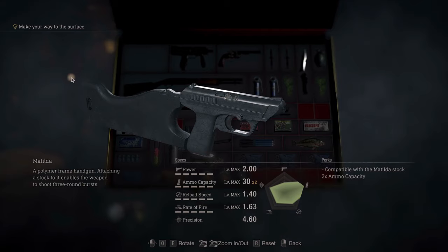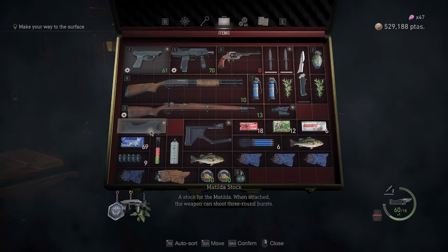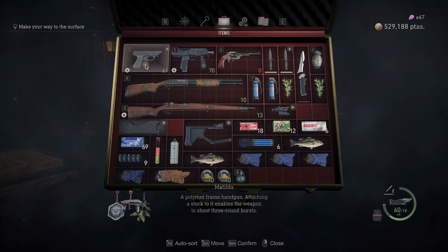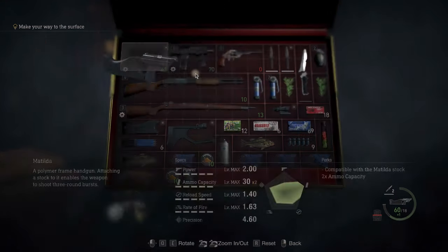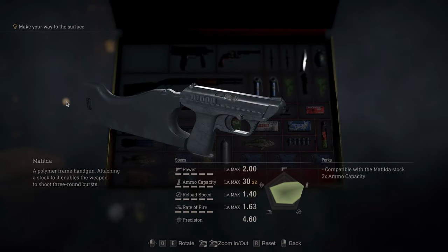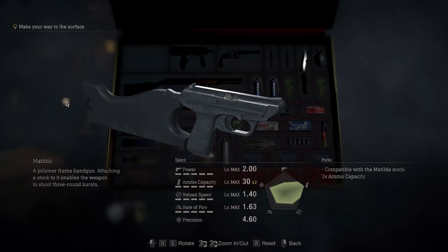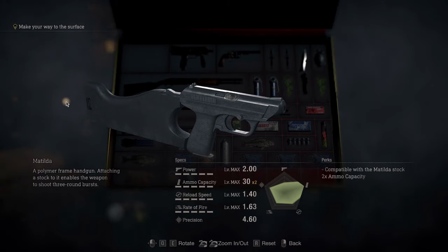Characteristics now. The Matilda and stock require nine slots in your inventory — three for the stock and six for the gun. When it comes to statistics, it has a power of 2, which is less than half of the Red Nine's max, but this is not a precision tool. This is pretty much a spray-and-pray weapon and I will analyze its usage in a moment.